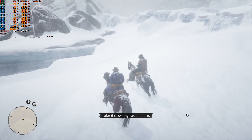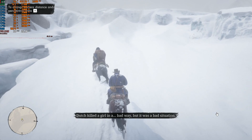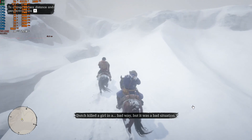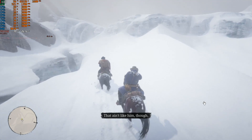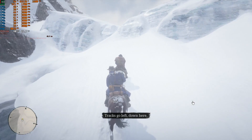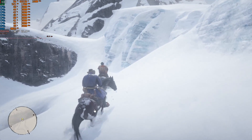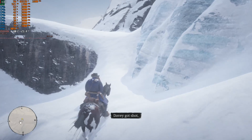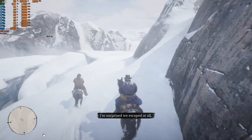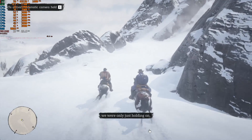Take it slow. Big ravine here. Dutch killed a girl in a bad way, but it was a bad situation. I ain't like him, though. Tracks go left, down here. Davey got shot. Mac and John both shot too. Sean, we don't even know. I'm surprised we escaped at all. By the time you boys showed up from the other side of town, we were only just holding on.